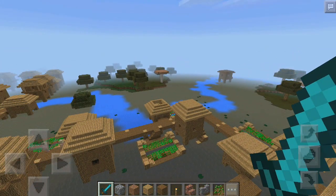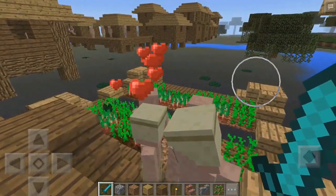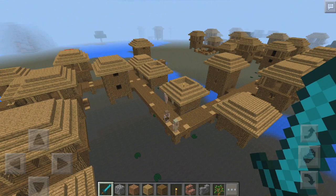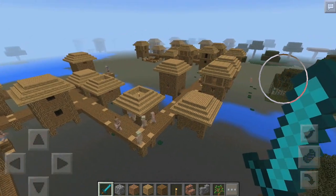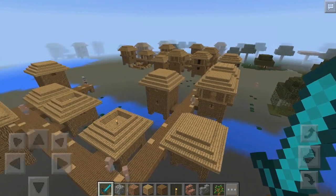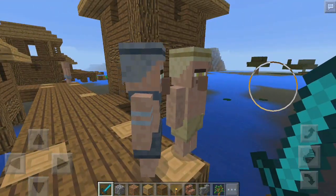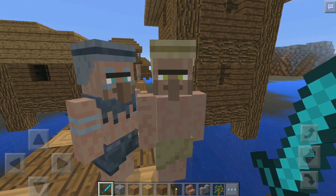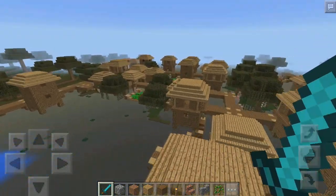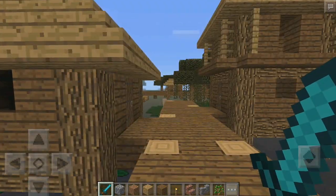Look at what these villagers look like — they're kind of breeding right here. This swamp village is one of the biggest ones I've seen yet in this mod. I just wish this was a thing in Pocket Edition — that would be incredible. These guys are talking to each other, doing something. Just look at this village — it's huge. I was not expecting that at all.